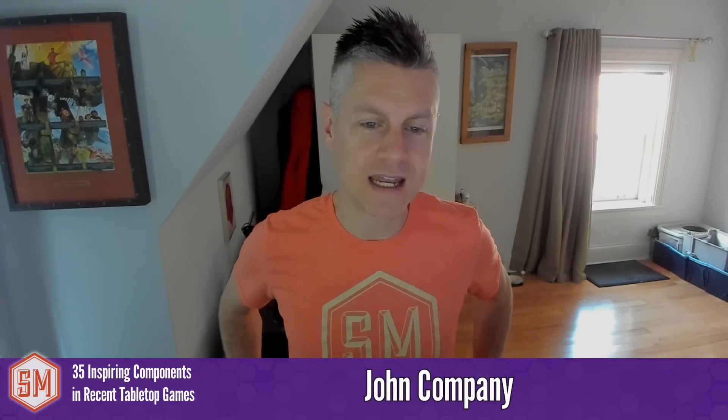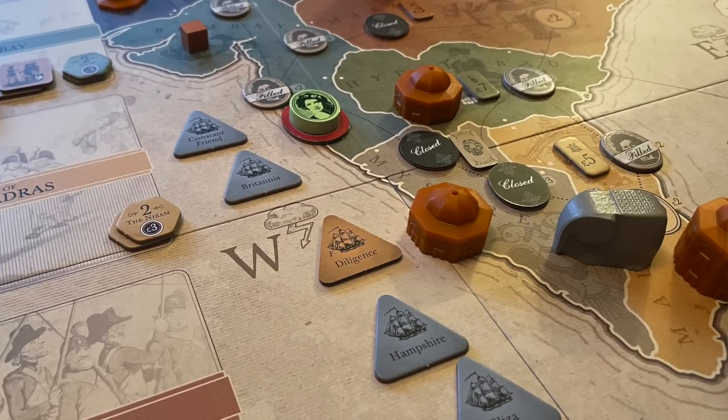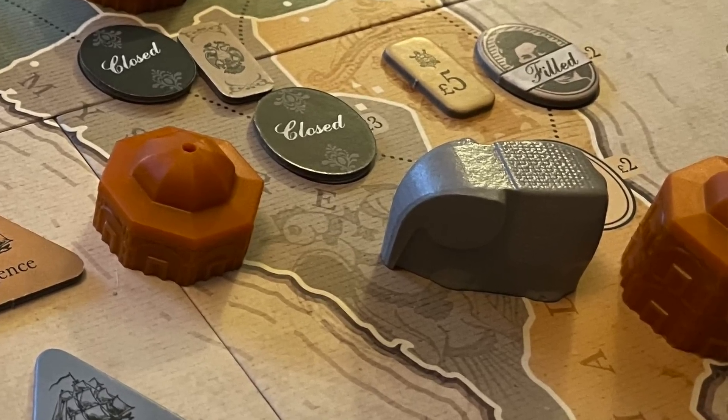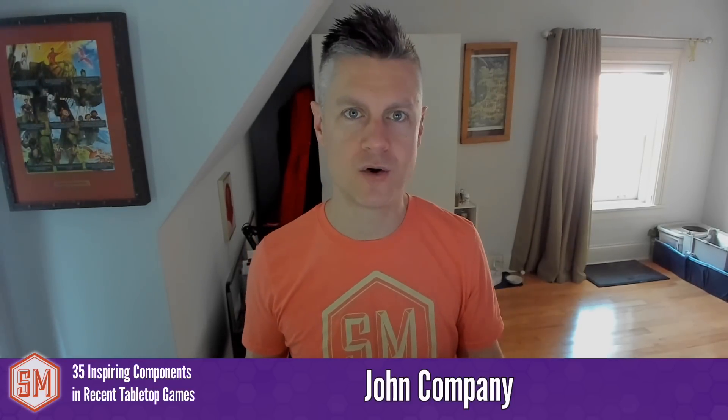John Company Second Edition gets a mention for its resin elephant — how it looks and functions on the map. When there's one specific token you're often handling, resin works really well. It can't be used at scale for many tokens, but for a single limited token placed on the map, resin gives it a really nice, heavy, distinctive feel. I think Ra at one point had one of these tokens too, though they now use a wooden version.